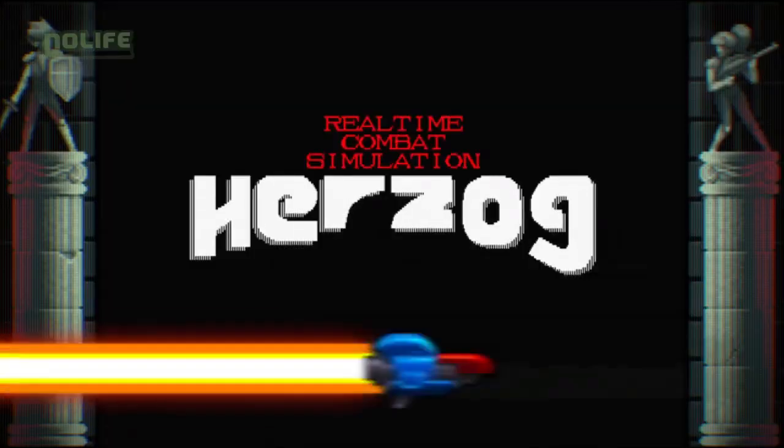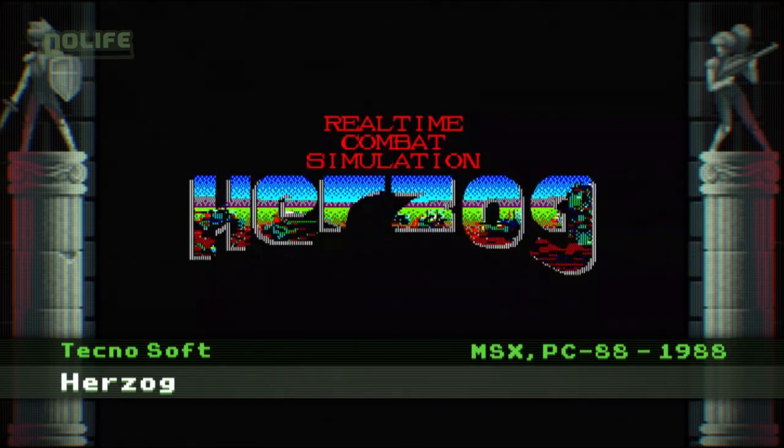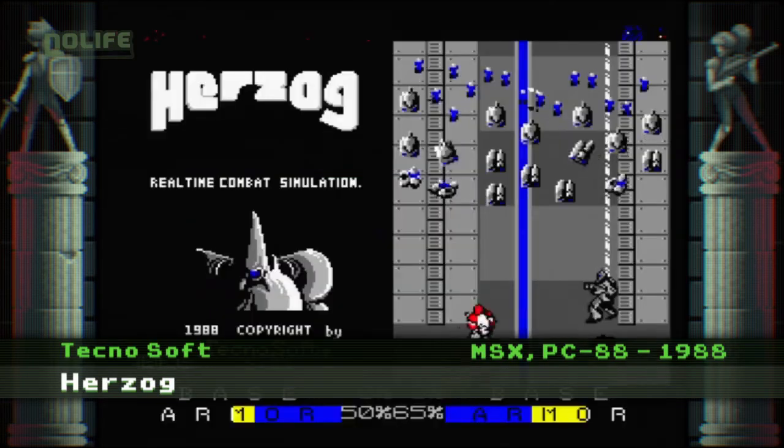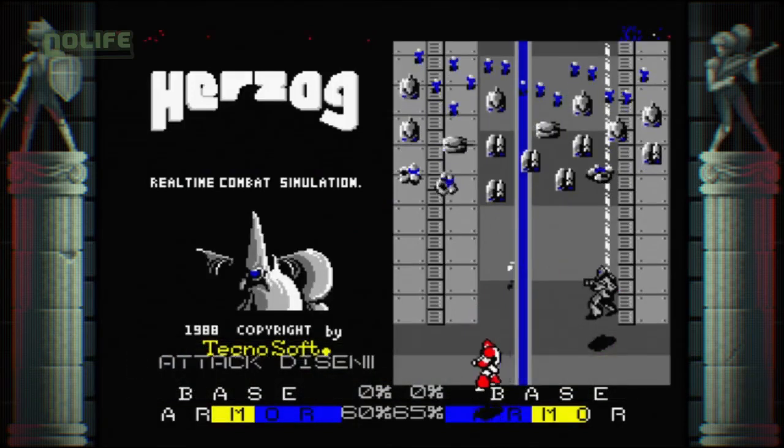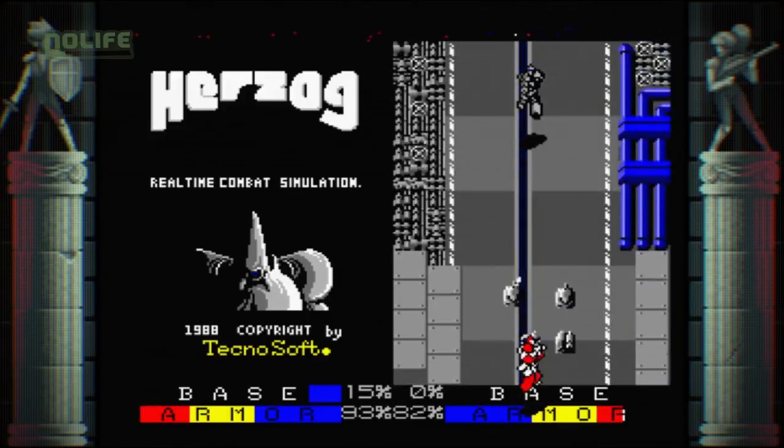But for there to be a Herzog Zwei — 'Zwei' meaning 2 in German — there first had to be a Herzog. This one was released in 1988 on MSX and PC-88. Less known than its successor, Herzog is also a pioneer of the RTS genre.